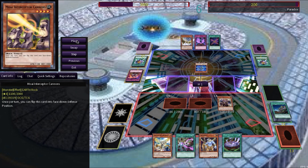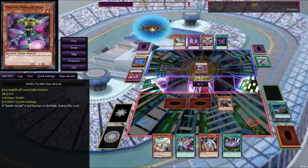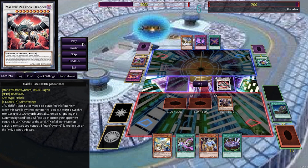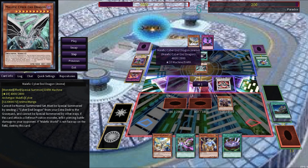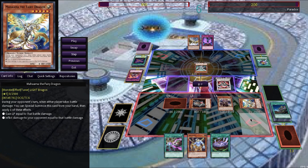Paradox has only this turn to survive, and he topdecks the Malefic World! He normal summons the Malefic Paradox Gear, who sacrifices itself to summon its tuner from the deck — the Malefic Parallel Gear — and searches the Malefic Stardust Dragon. Malefic Stardust Dragon summons itself and is tuned by Parallel Gear to bring out the Malefic Paradox Dragon. He activates the quick play spell Malefic Divide, targeting a Malefic in the graveyard and summoning it ignoring its summoning conditions, bringing out the Malefic Cyber End Dragon with 4000 attack and piercing damage. He swings into the Golem Sentry for 2200 damage, but Tenzin activates Mahama the Fairy Dragon from his hand, summoning itself and bouncing back 2200 damage to Paradox. Tenzin wins the duel!